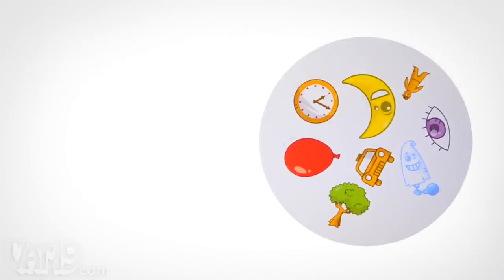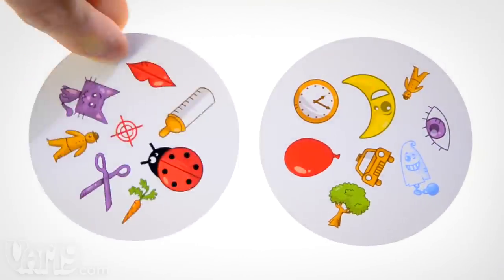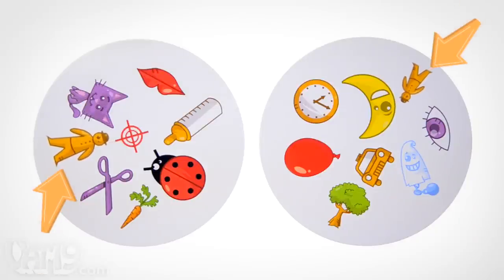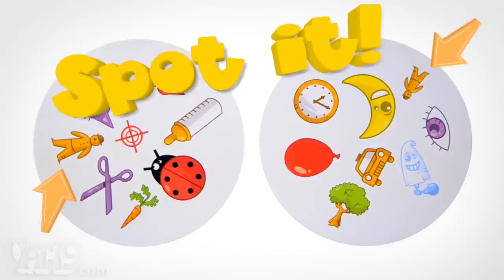You have three seconds to find the matching symbol between these two cards. Go! This is the essence of Spot It, the fun and fast-paced party game.